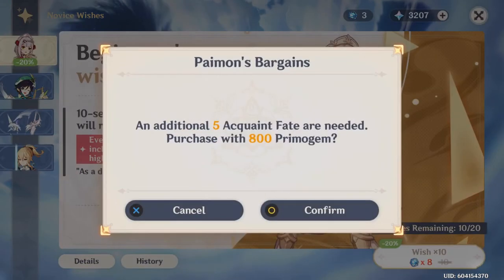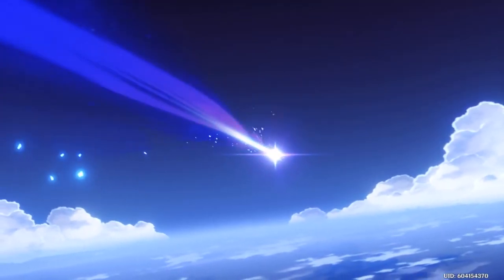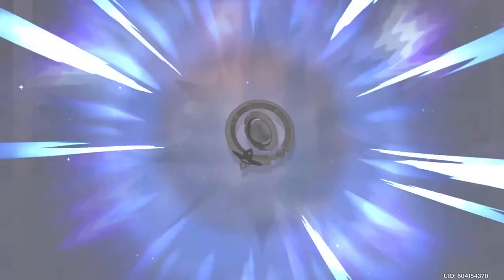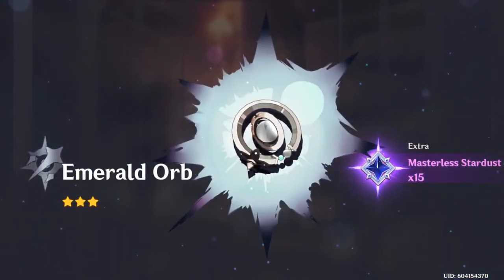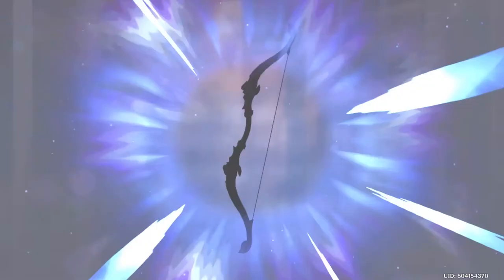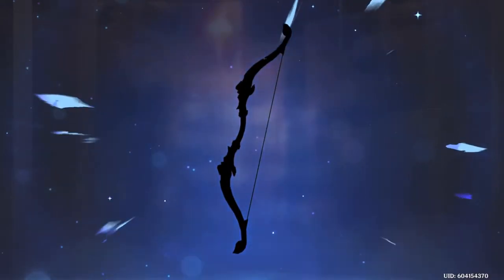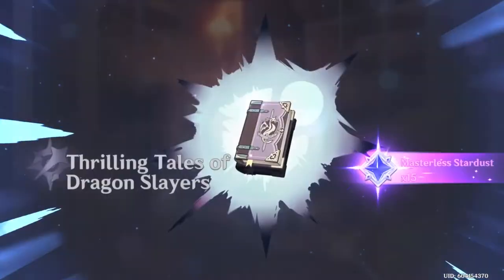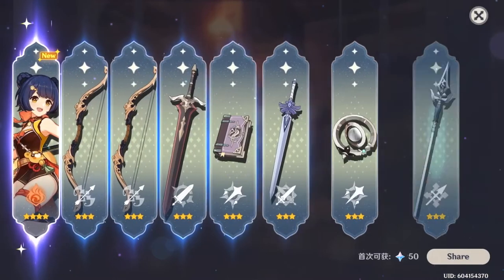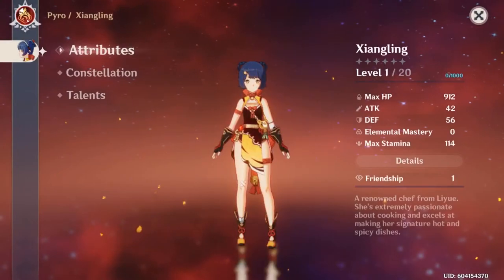I think we'll summon on Venti's banner and the second one on Noelle, so that should be two multiples. For the ten orbs it's 1600 primogems. I don't know the animations yet so I don't know if I only got the four-stars guaranteed or if it's actually a five-star. Okay, it's that fire girl - at least I can replace Amber now. If it's blue I think it's a four-star.